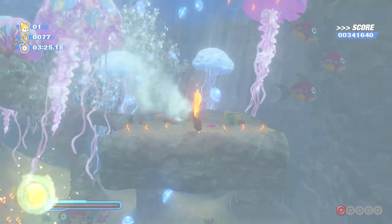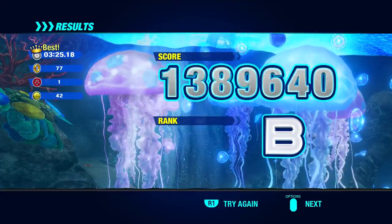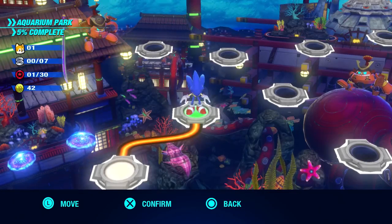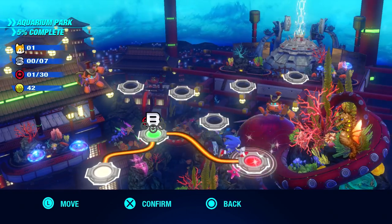Let's dash our way over. I probably missed a couple of collectibles there. I only got one red rank item, but we got a B rank. Honestly, I think that's my general goal right now — just to surpass B rank. If I can do that, I'm pretty happy. With that out of the way, our first act gets a B rank, so we're good to move to the next area.